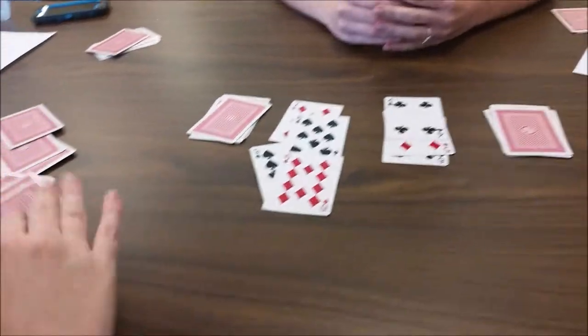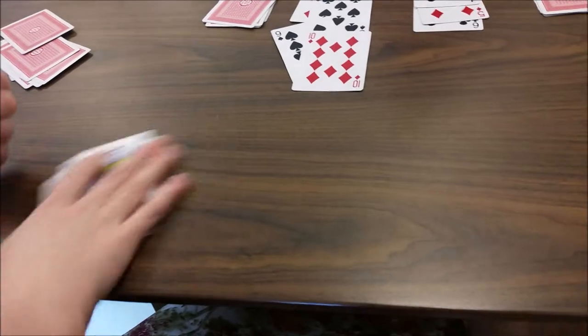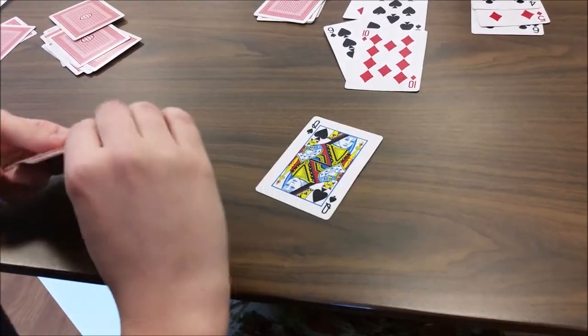When you get to the king, queen, jack, and ace, they form a sort of loop. If a king is laid down, you can follow it with an ace and vice versa.